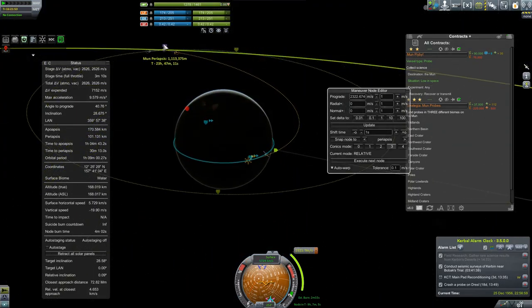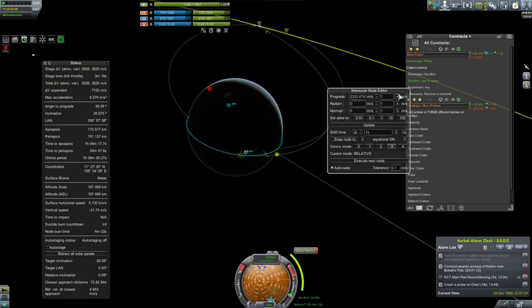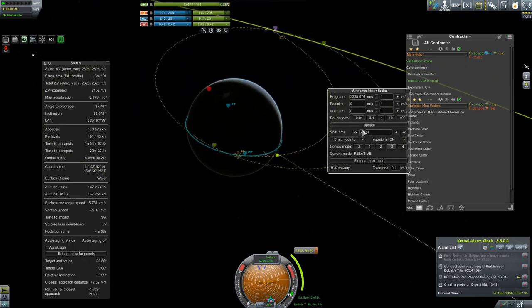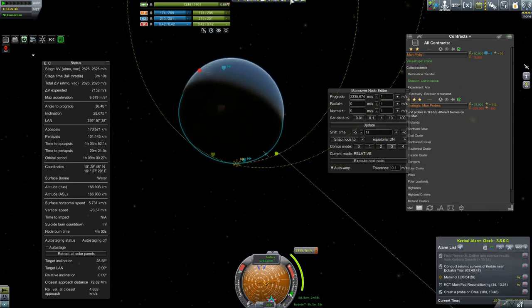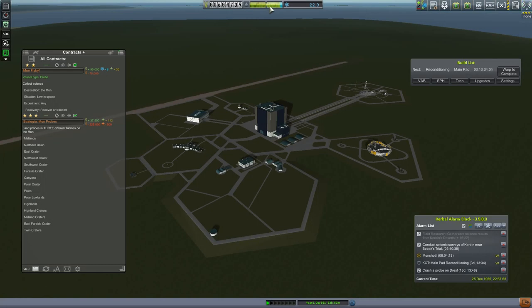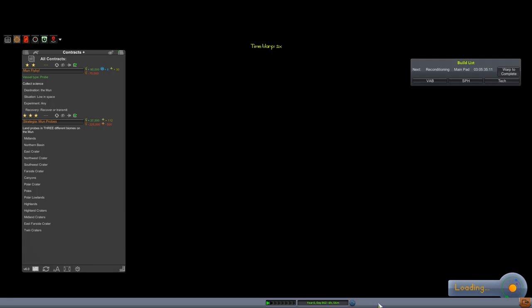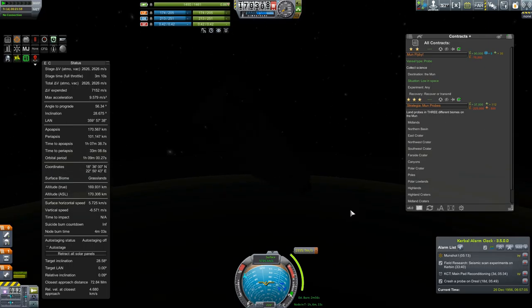So now you may be asking, how do you plot a free return encounter with the MUN? I wish I could relay a more foolproof method, but the truth is the way I know how is more through experience than knowledge. You want to be coming in to the MUN's sphere of influence going retrograde and you want to be moving fast enough to be flung out at just the right angle so as not to add any of the MUN's orbital velocity to your own, but the exact angles and speeds are unknown to me. If done correctly the patched conics will tell you so, which is to say I'd never attempt maneuvers such as this without an upgraded tracking station.